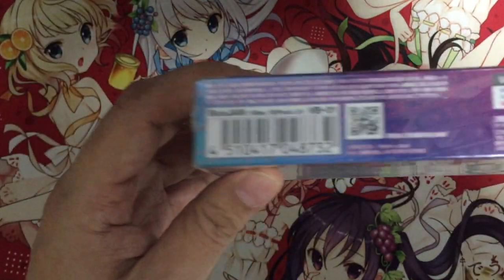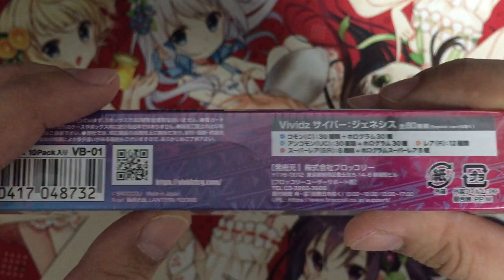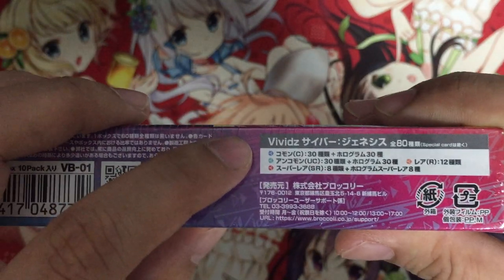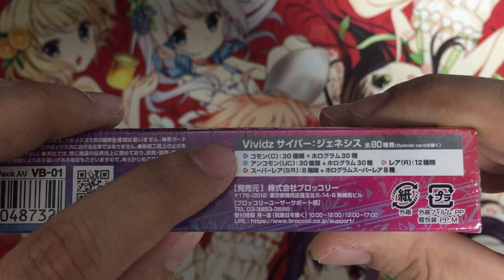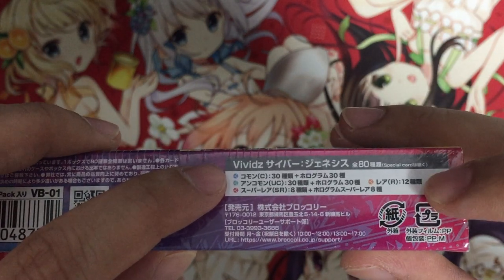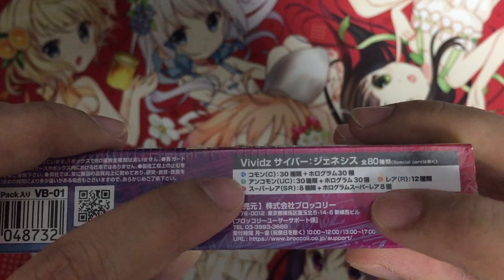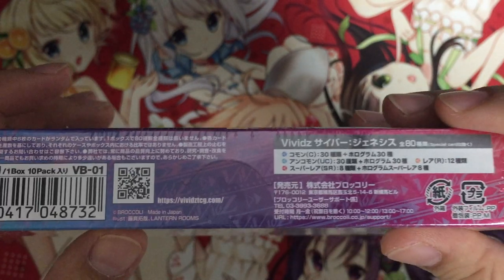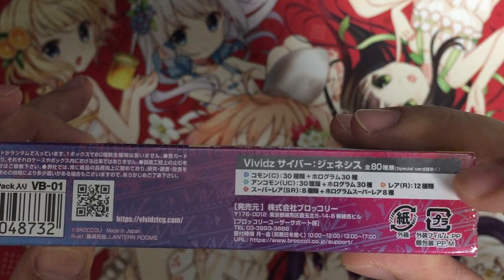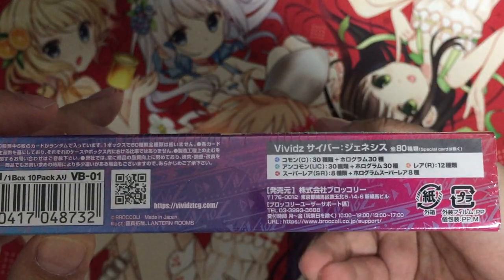For the card types, we have 30 commons with holo alternatives, 30 uncommons with holo alternatives, 12 types of rare, 8 types of super rare, and 8 types of hologram super rare. So other than rare, everything else has a higher rarity version.